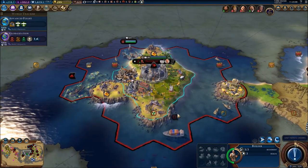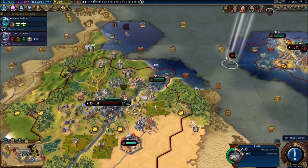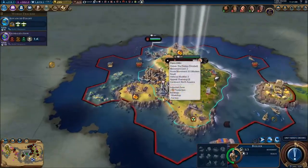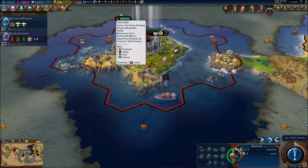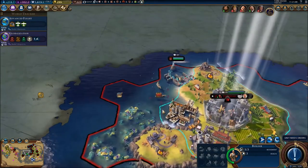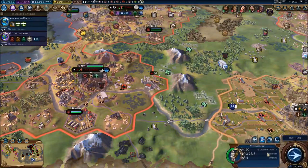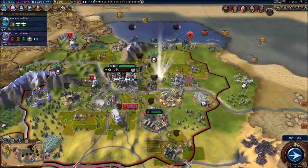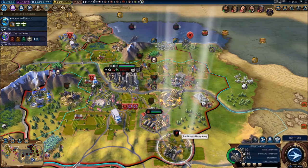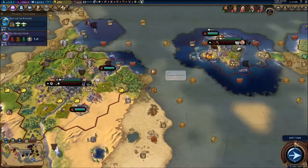We're gonna spend our religion right here. We did need to send our guy right here for the encampment. There's a shipwreck right here. We already built the uranium so let's go for the shipwreck. I've got a plane — I'm gonna make him sleep, I don't need the plane right now. Anybody else we need to upgrade? I think we're good.